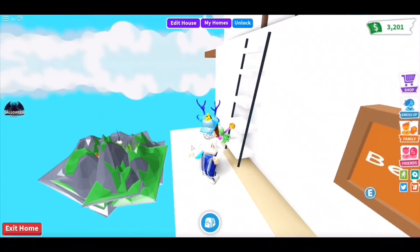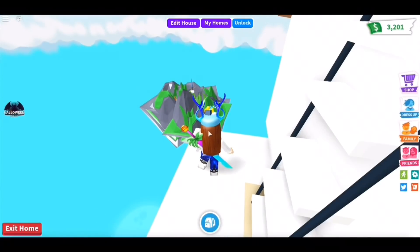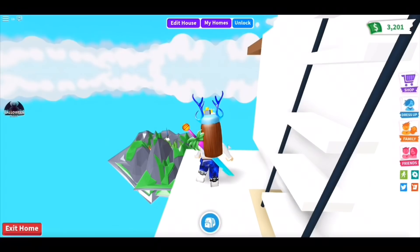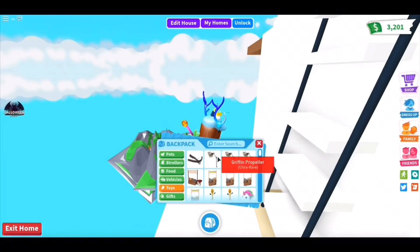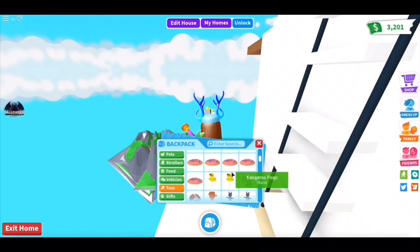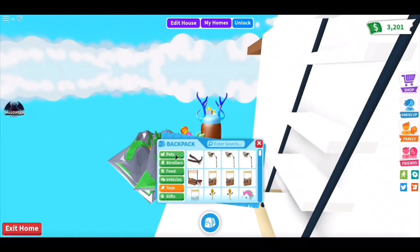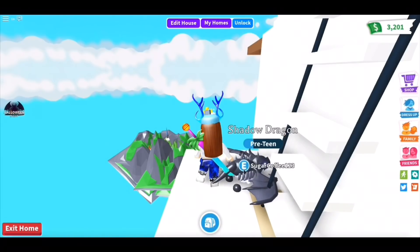Over here you can see the adoption island and there's actually no invisible barriers and there's nothing to block you. You just have to fly over there and that's it. The ways you can fly over there are by using a propeller like a Griffin propeller, or a propeller from the toy store, or you can use a flying pad.